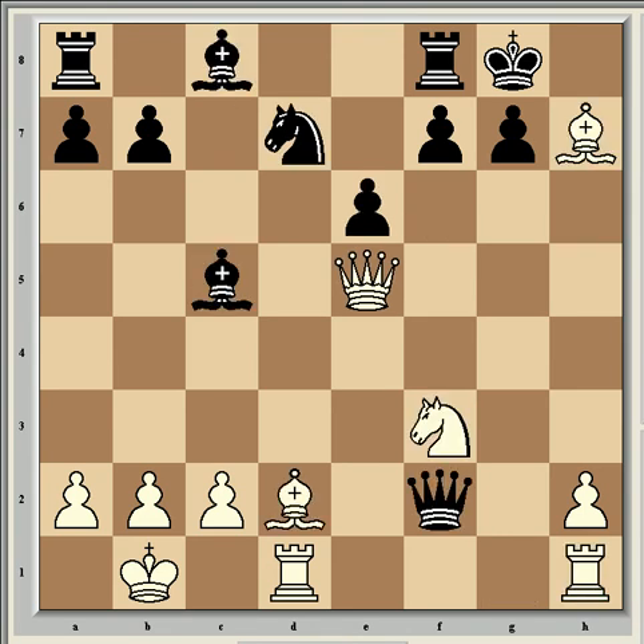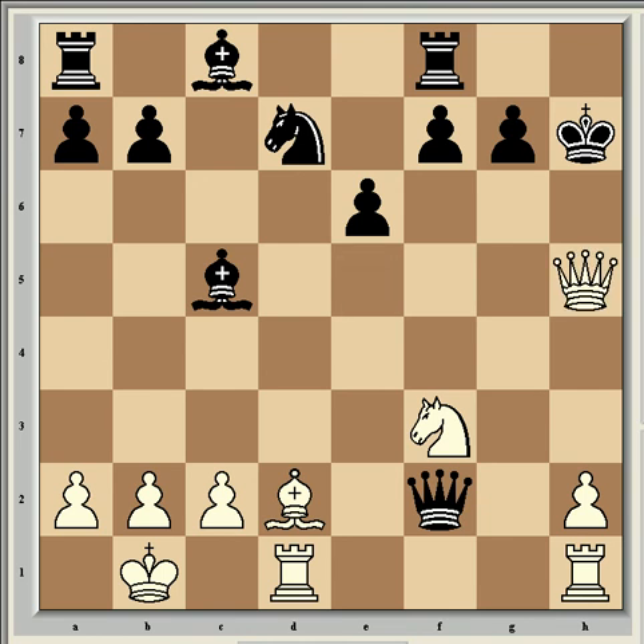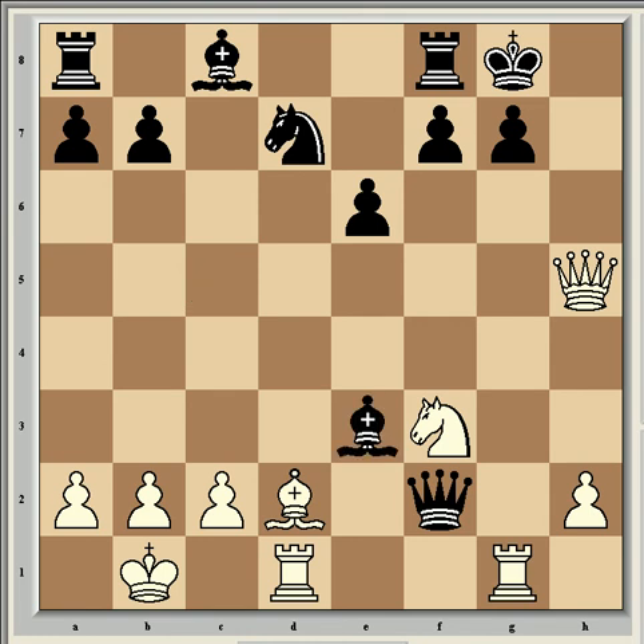After king takes h7, there's queen h5, king g8, rook hg1, and bishop e3 — which isn't a good move, but it's already starting to look pretty bad for black.